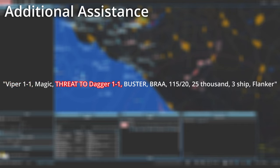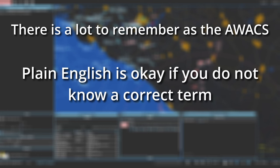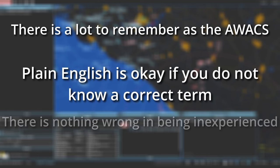To emphasize urgency when giving a BRA call to an enemy attacking a friendly, you could use different language: Viper 1-1, Magic, threat to Dagger 1-1, Buster, BRA 1-1-5, 20, 25,000, 3-ship Flanker. Threat to Dagger 1-1 is optional but conveys they are engaging a friendly callsign. Buster tells the aircraft receiving this transmission to move as fast as possible. If you are uncomfortable using all of this brevity, go back to the basics and feel free to use common English. Remember — it's better to be sloppy than wrong. We all have to start somewhere.